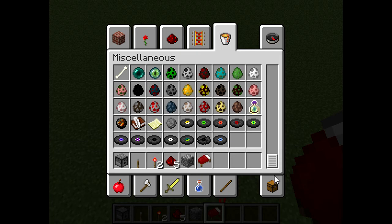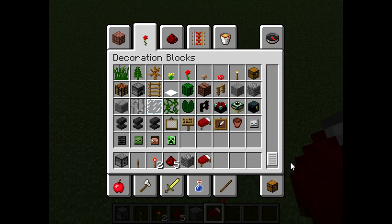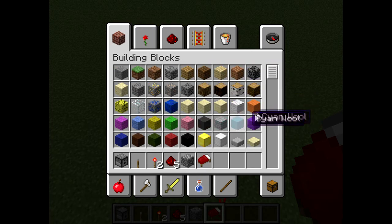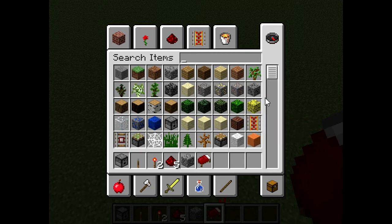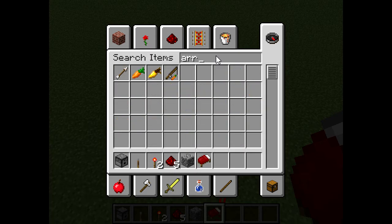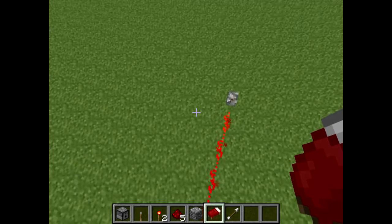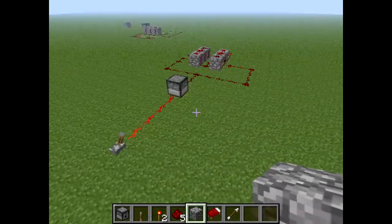You'll also need arrows — I forgot to say that. I'm just going to get one arrow. You don't have to put arrows in the dispensers, but I put arrows in the dispensers and I mostly use them in the Nether because I hate zombie pigmen. They piss me off. I'm some creepy bastard.